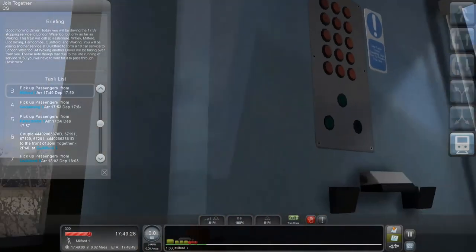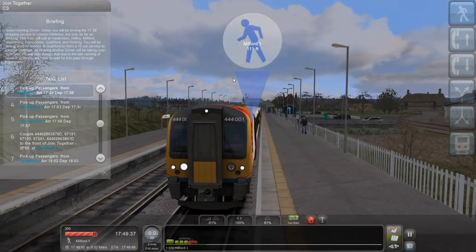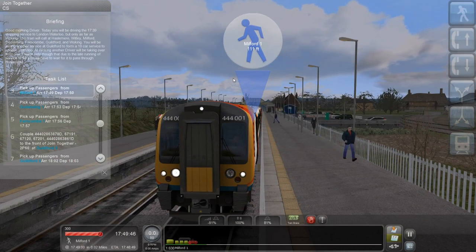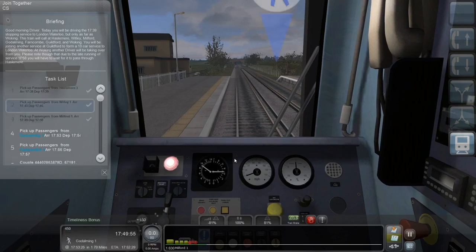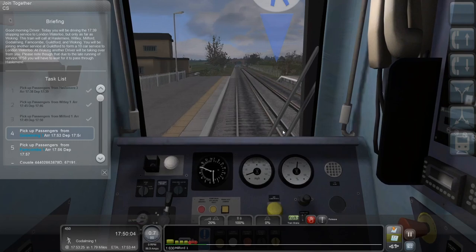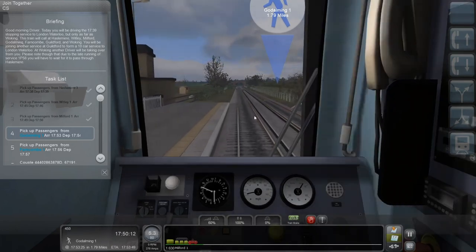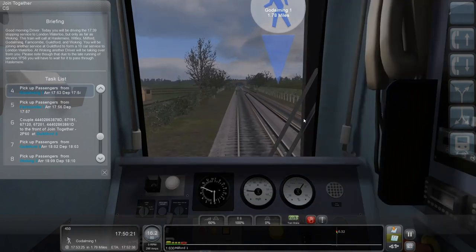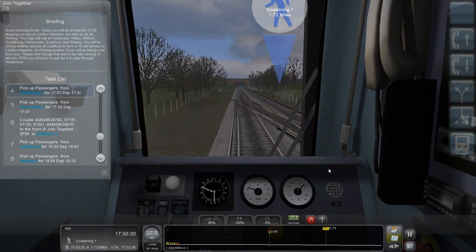Max speed is 100 miles an hour, not kilometres. Weirdly, I think the class 395 - the Hitachi A train, Hitachi class 395, Javelin - I'm not sure how to pronounce that - that one is in kilometres an hour because it's a high speed train and uses a different signal system. That one has a digital display in kilometres, which is a bit annoying because all the road signs say miles an hour, because in the UK we use miles an hour in most cases.